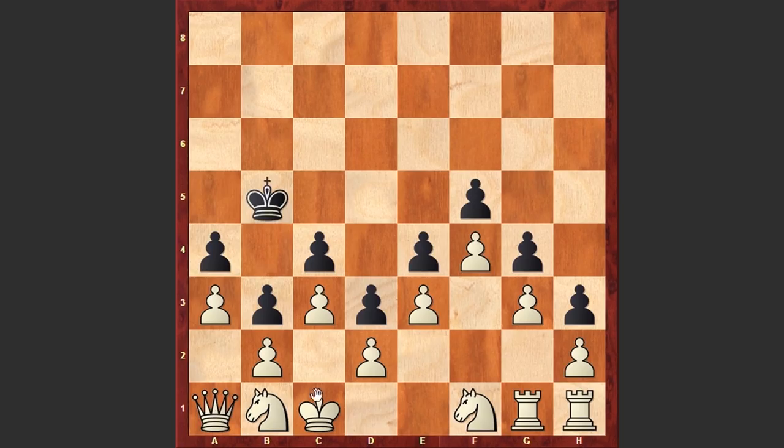White should first bring his rooks to the queenside, consolidate his position, and then at an appropriate moment play Qa2, threatening Qxb3, thus forcing black to accept the sacrifice, allow the pawn promotion, trap the queen, and then push forward the b-pawn. Now let's see all this in action.